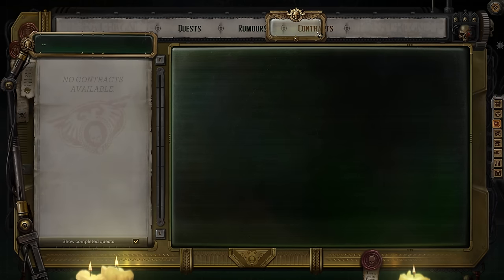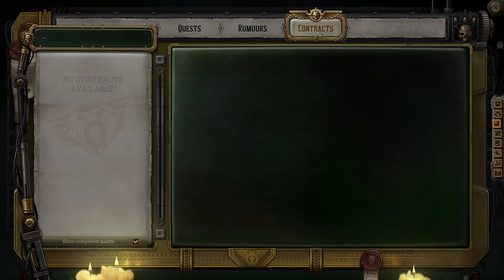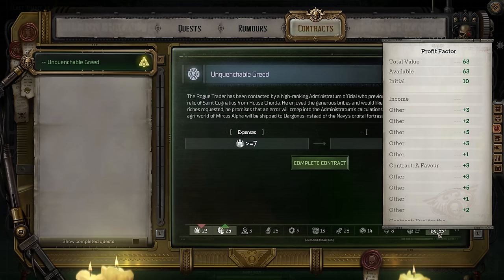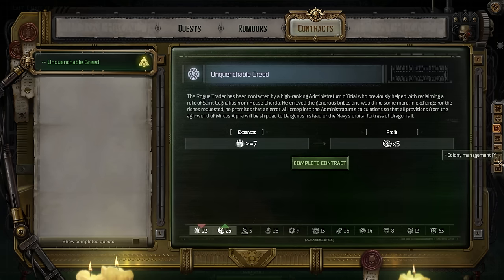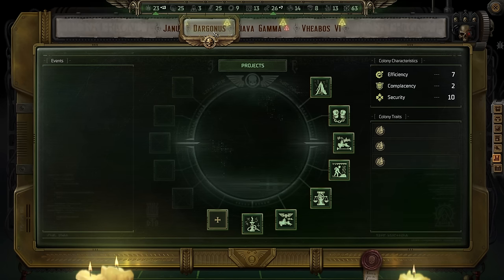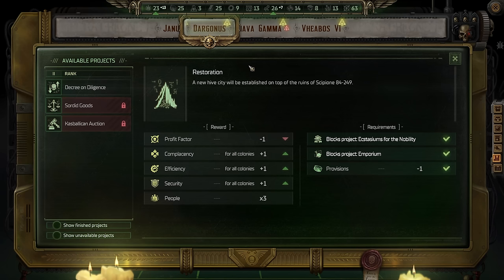Then there are contracts. These will typically be trade opportunities for your trade empire, taking resources you or your empire have collected and trading them for others — sometimes resources for the smooth operation of your empire, and at other times tools that you and your party members can directly use. As a Rogue Trader, you are at the head of a trade empire. This means you'll be managing colonies, establishing new ones, mining resources, building structures, and fulfilling contracts, all in the interest of improving your capabilities in various ways.